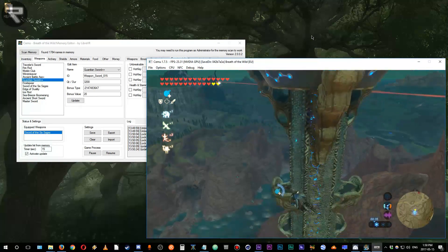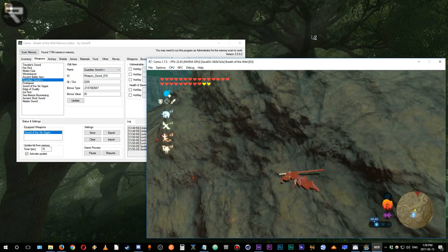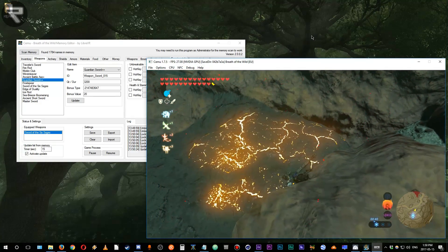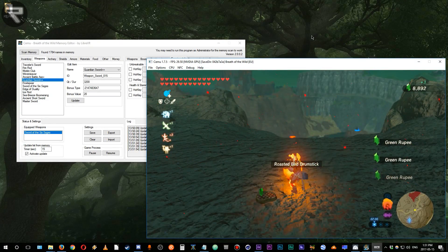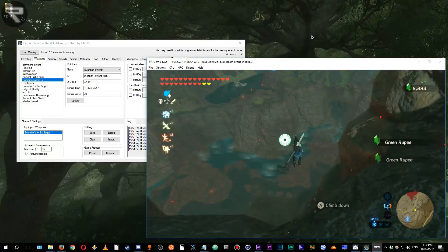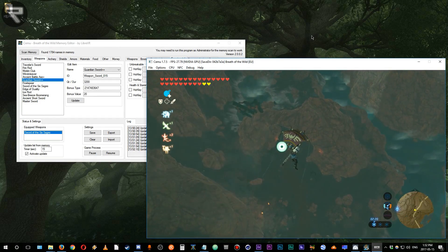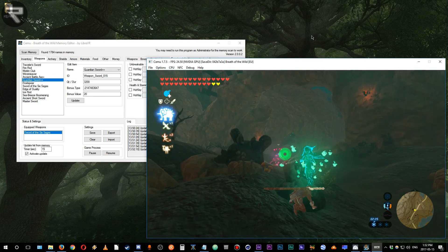Libra VR states that changes in version 2 of the beta include the ability to retrieve item names directly from game memory on the first scan. You can save, export, import, and clear your settings. You can suspend or resume the scan process, and you can set and use hotkeys to activate the hacks.